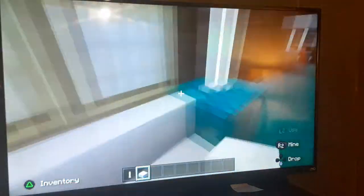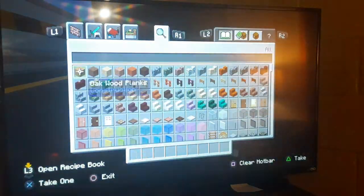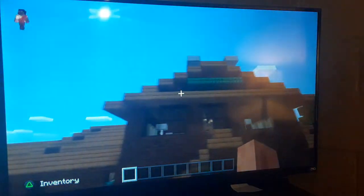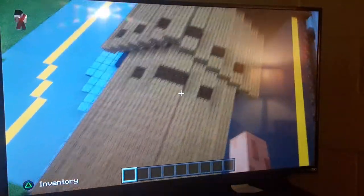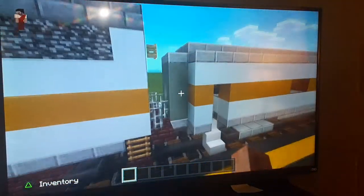We're also going to show you this staircase. This is kind of like a baggage area, and then we have a little lookout area. I even did some rooftop details, so let me get down to the train area.